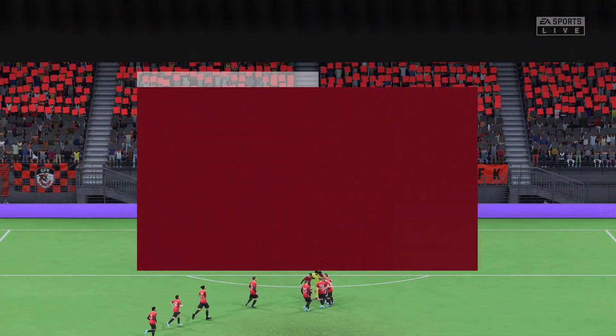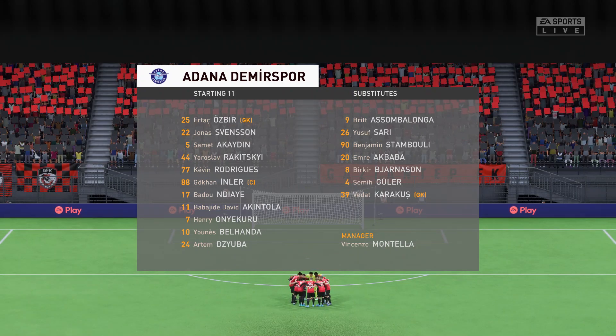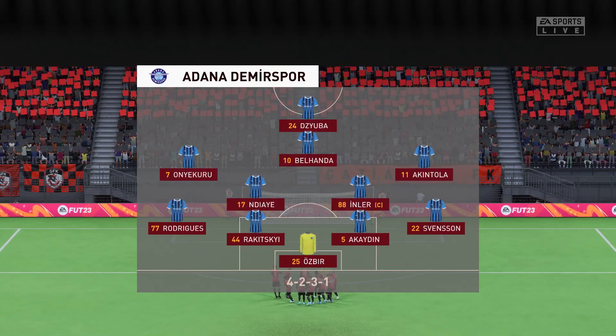And introducing the visitors' line-up today. In this shape, their two holding midfield players will be key. If they can get on the ball and dictate the play and protect the two centre-backs, it will then allow the attacking players to show their creative quality.